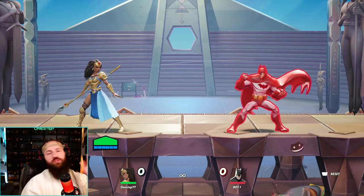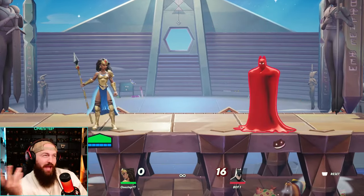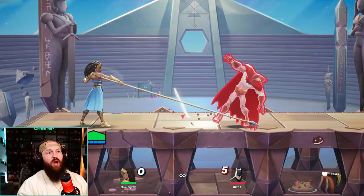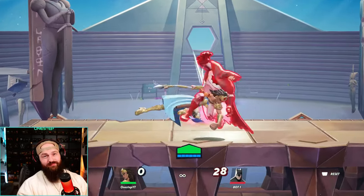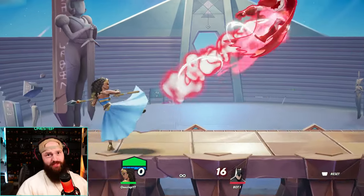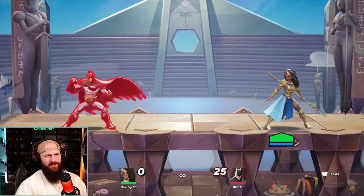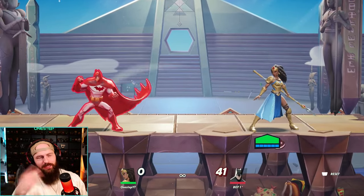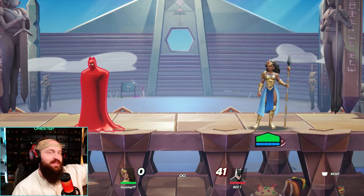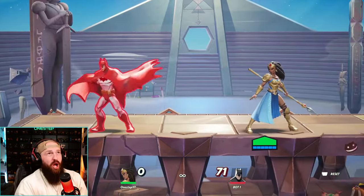One of her best and most unique moves is neutral special — a great damaging, great knockback move that kind of acts like Scorpion's spear from Mortal Kombat. You can aim it downwards or upwards after you throw it out, same in the air as well. This thing has got some reach to it. Keep in mind it's a little slow on startup and pretty bad on whiff — if you miss it, be prepared to get punished. I mainly use this as a punish move; if they whiff, I'm basically guaranteed the hit. And of course you can put it inside of combos.